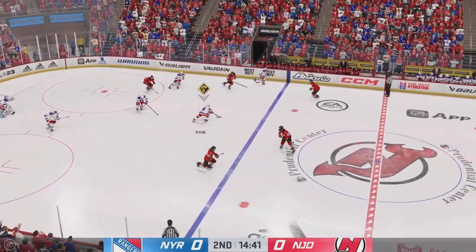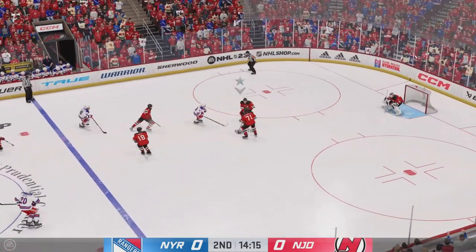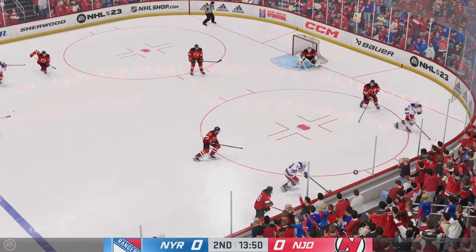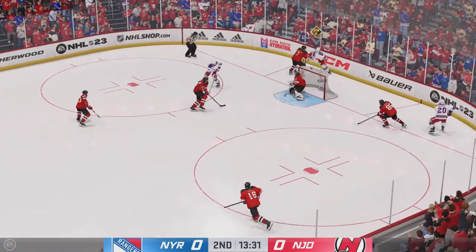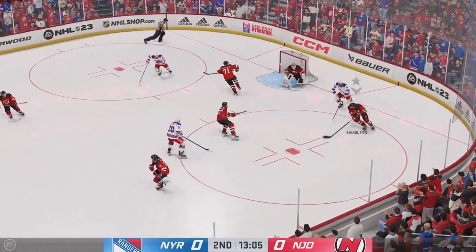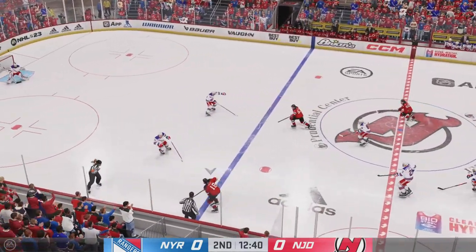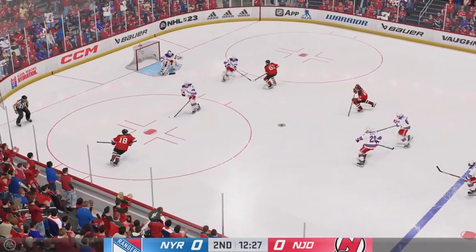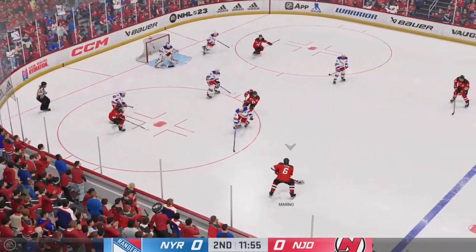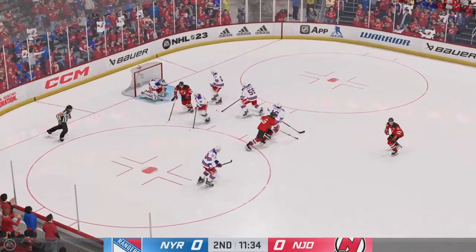Fox has got the puck in his own zone. The Rangers pick up steam and are on the attack. And that's poked away in the offensive zone by Kane. Here's a short pass to Trocek — and a nice save there as play continues. Through center along the wing. Here's a chance, and the goaltender comes up with a piece of it to keep it out of the net. Gets a grip on him to make the save.